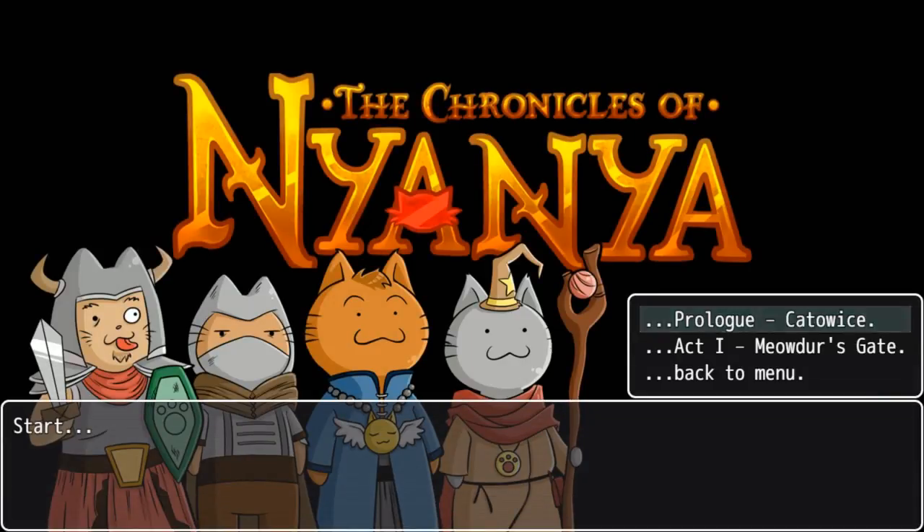Bad Dog Games, Hamster Cube — it was made with RPG Maker. Okay, so Chronicles of Nyanya. I can either do the Prologue — Catawis — or Act One: Meowder's Gate. It's gonna be one of those games! Let's hop into the prologue.